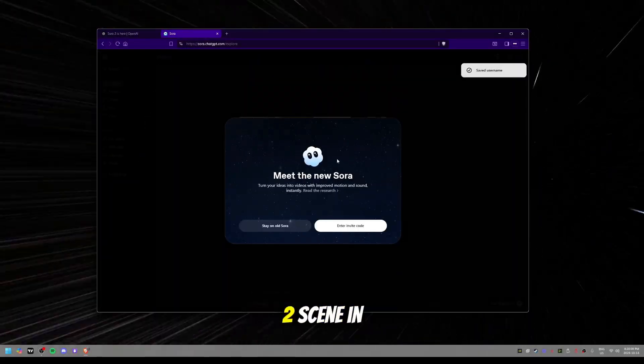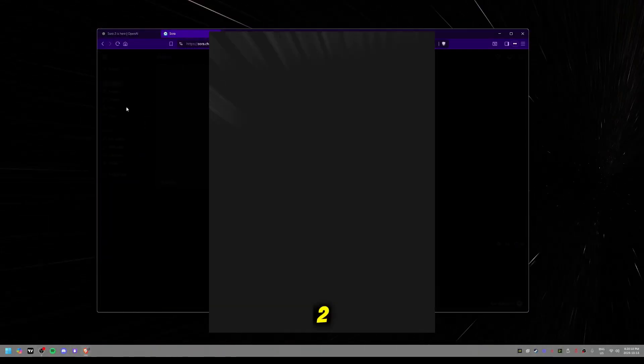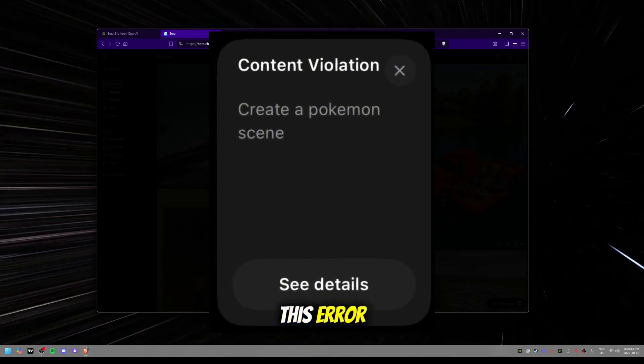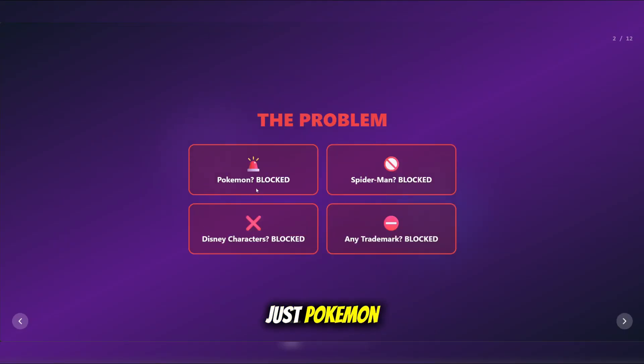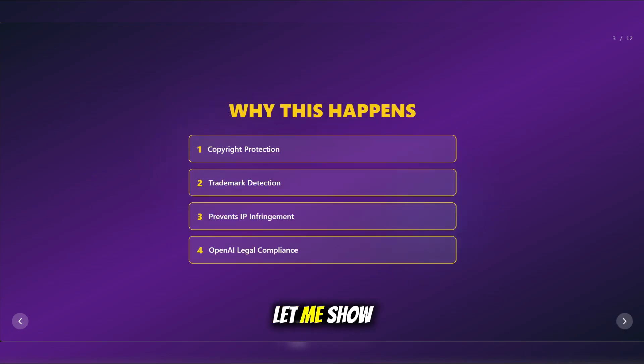I just tried to create a Pokemon scene in Sora 2 and it gave me this error: content violation. And this isn't just Pokemon — it's blocking Marvel, Disney, basically anything that's copyright. But I found a way around it, and it's completely legal. Let me show you.